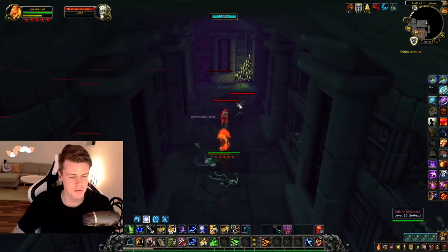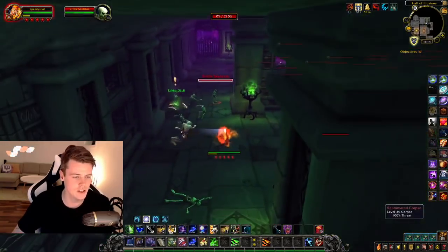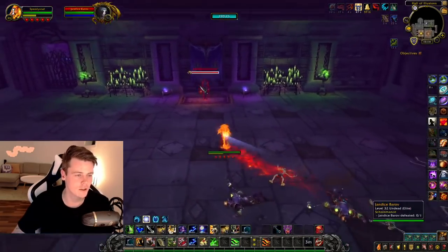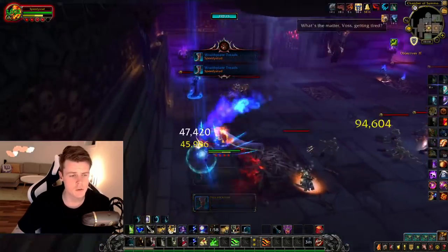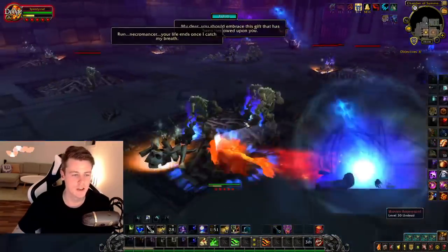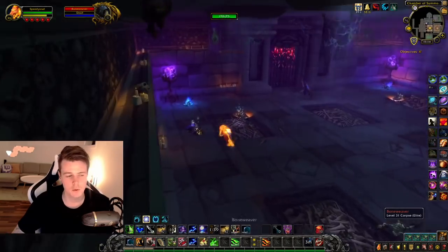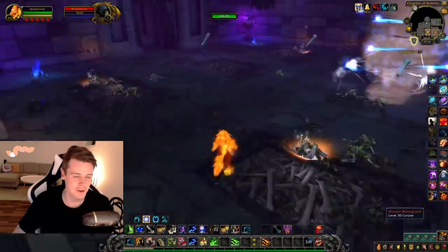There are not that many mobs in Scholomance, so you want to make sure you kill every single one of them. These skeletons don't have a loot table, however these humanoids and zombie-looking guys do have a loot table, so make sure you get all of them. I hate the AOE cap we have now in the game — that's annoying. On this one I normally just run around in a circle, kill the mobs, and then go back and loot afterwards. After all the complaints of me running the dungeon without looting — this is me looting.